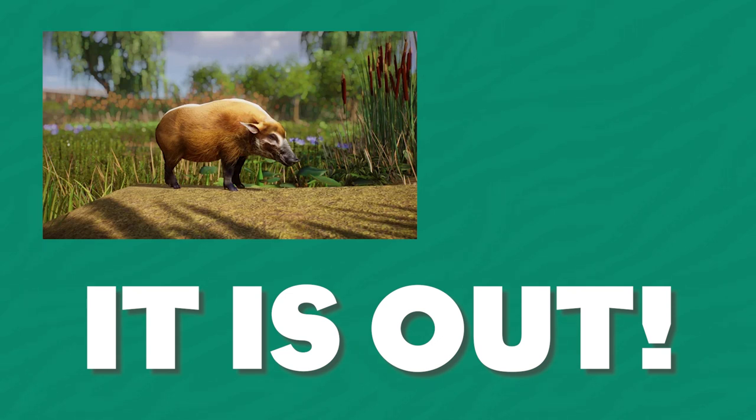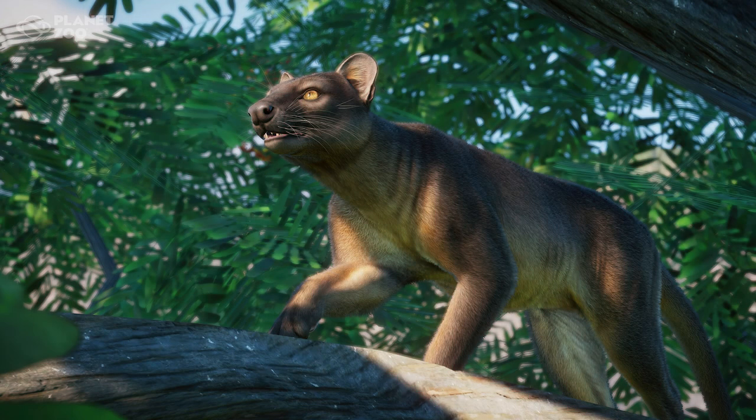Regardless, thank you guys so much for stopping by. Just a nice quick short video today — nothing too crazy. This model's gorgeous. Actually, let's talk about Madagascar for a little bit now. We officially have four animals from Madagascar. We have three lemurs: the red ruffed, the black and white ruffed, and the ring-tailed lemur. And we also have the Fossa now, which I think is a pretty solid Madagascar lineup.